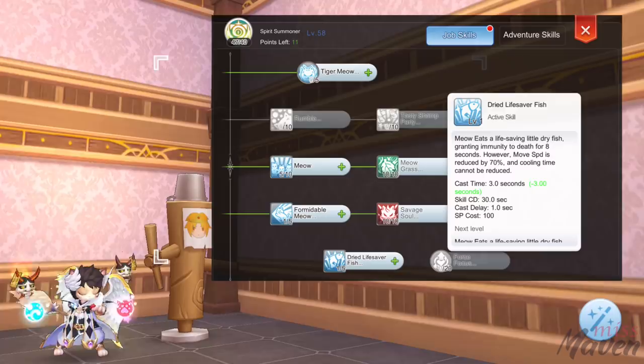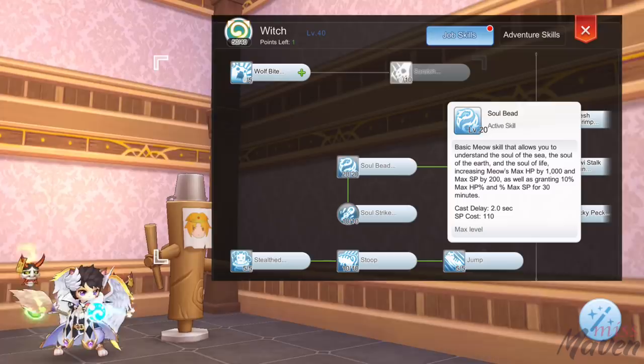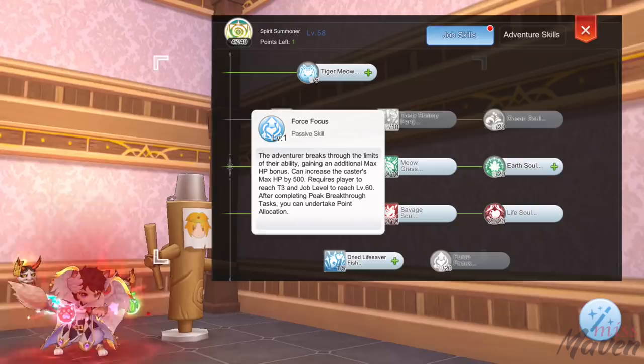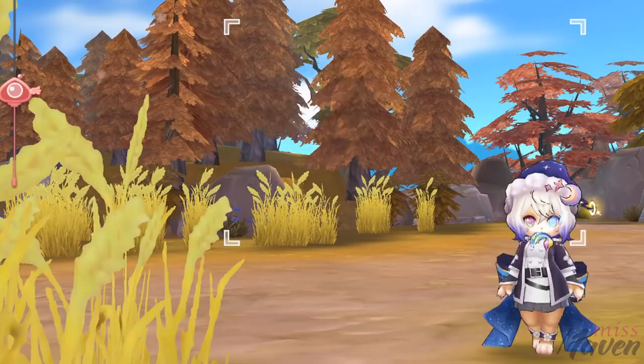Then get level 1 dried life saver fish for immunity to death blow, which is very useful against MVPs with one hit kill skills like the fire lord kaho and archangeling. Next, max out soul bead to level 20 for more HP. And then for the remaining 3 points, you can put it on any skill of your choice. Lastly, from drop level 61 to 80, you can only unlock points in force focus for higher HP.